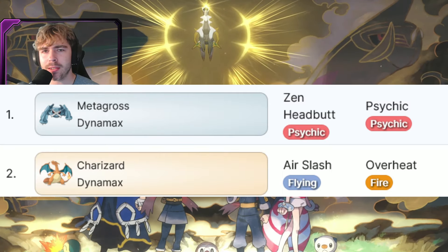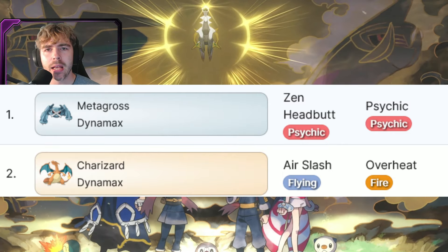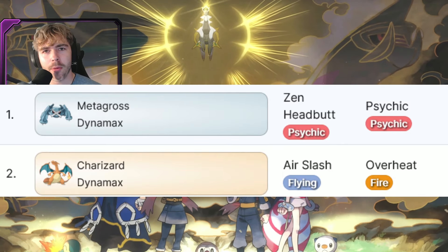Phalanx is a pure fighting-type Pokemon, so flying-type moves are super effective. For Metagross, get the full psychic-type moveset — psychic-type moves are also super effective against Phalanx. The moveset is Headbutt and Psychic, so it's going to have a psychic-type dynamax max move.